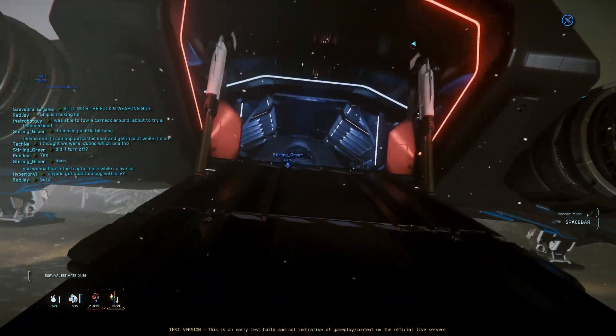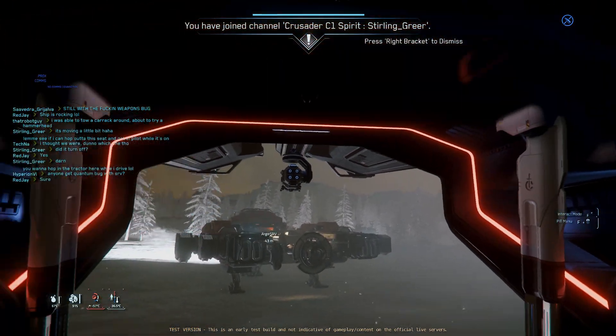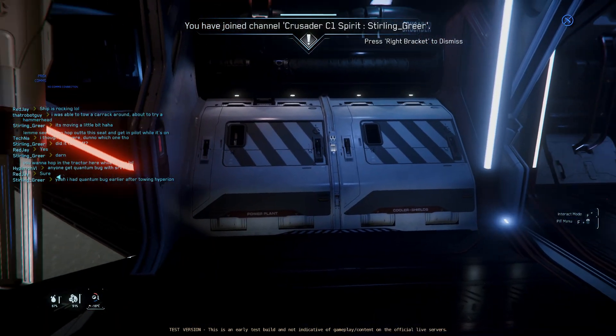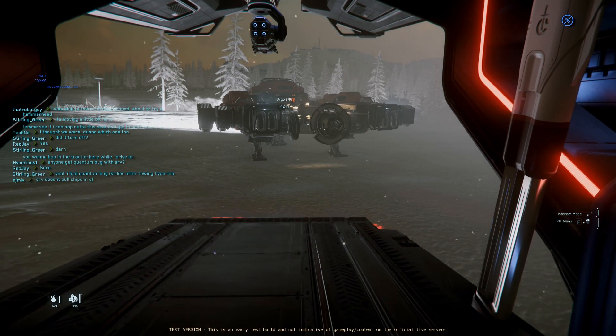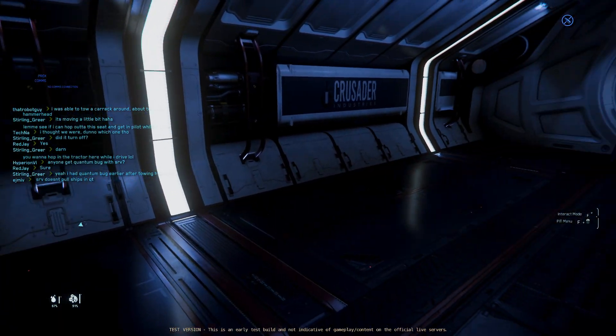Spirit C1 is in the 3.21.1 E-PTU. Let's talk about it. Now the A1 and the C1 have a lot of similarities, aside from that tractor beam. You will note that these posts are there and that there's a ramp with a lighting system around it. The lighting system is there for safety and it looks cool — it gives you an idea of the ramp's drop area.